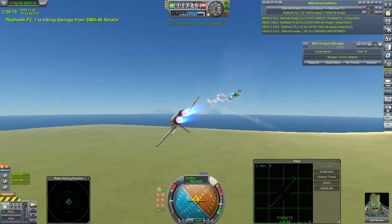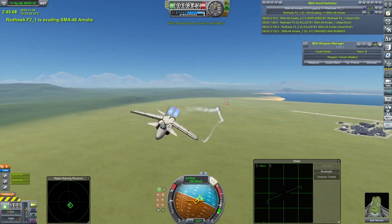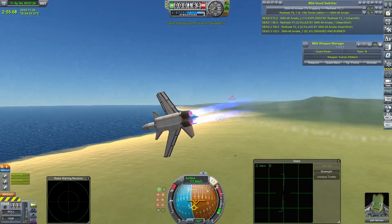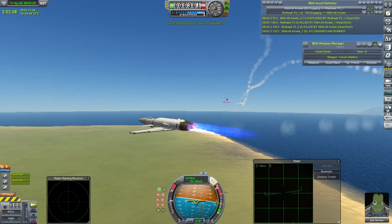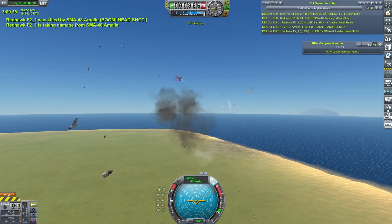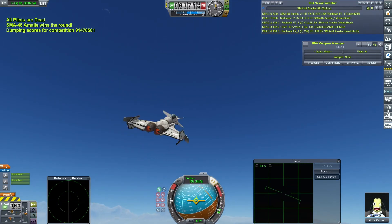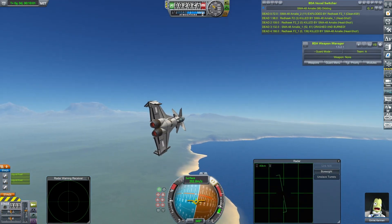Josh Kerman comes around — a little bit unstable, can't quite line up the shot. Takes some more hits but does manage to get out of that dive. Gunfire coming in. Just trying to avoid the gunfire as the SMA-48 closes the gap. Still not dead yet — Josh Kerman is hanging on in there. Has now lost both tail fins. I suspect he'll spin out. And the SMA-48 Amelie finishes the job. A hard-fought victory, but a victory nonetheless. Let's move on.